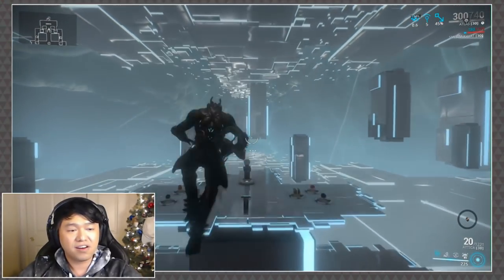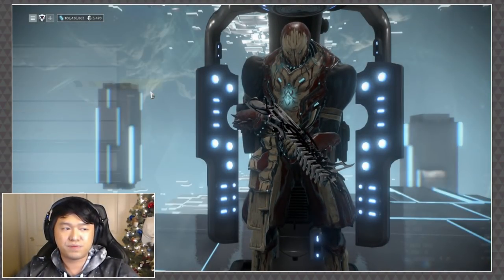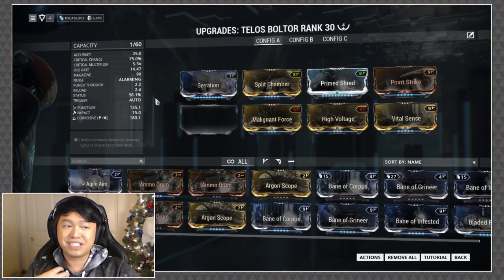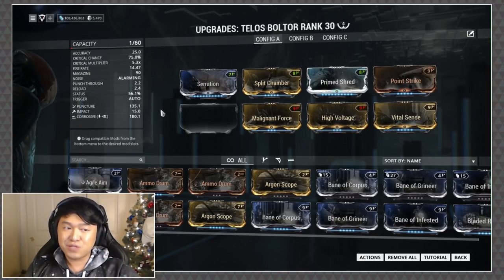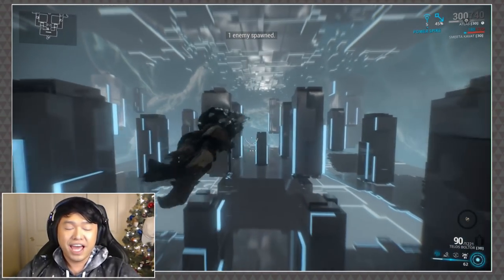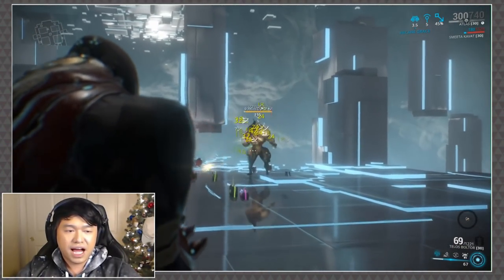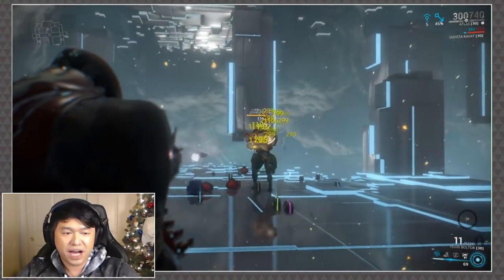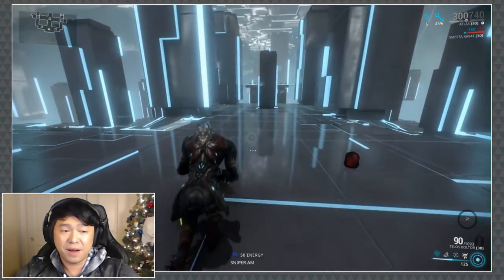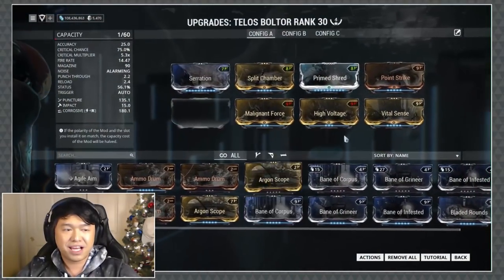Getting into the Boltor series — we're going to start with the Telos Boltor because that's kind of on the lower end. I don't have a full build on this one either, but when I tested it I was so impressed. Picture this with Hunter's Munitions — it just performs really really well, especially being one mod down. I'm almost thinking with a bit of Hunter's Munitions and maybe some Viral it could be pretty great. Already half health and this thing is almost dead — that is one mod short.